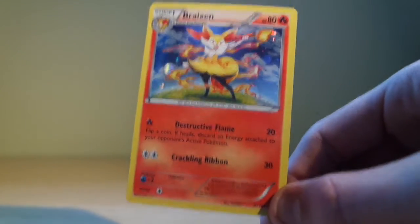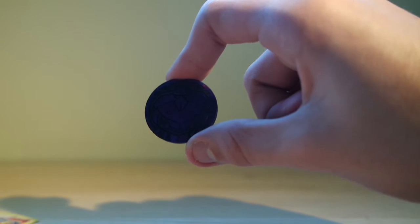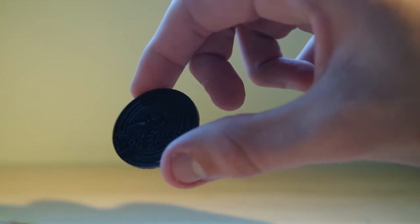The next thing in the pack is a Genesect coin. It's not really a button, more a coin. I really do like it actually. On the back of it there's just a Pokeball with Pokemon on it, of course.